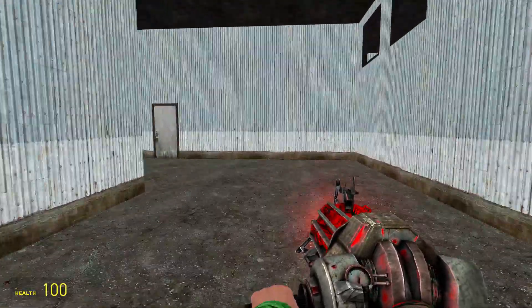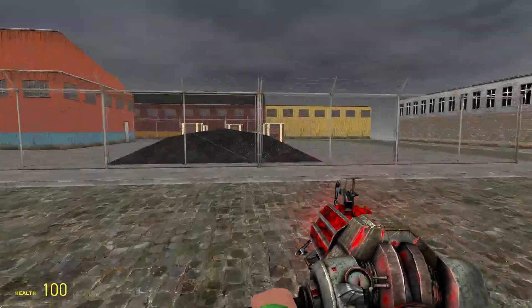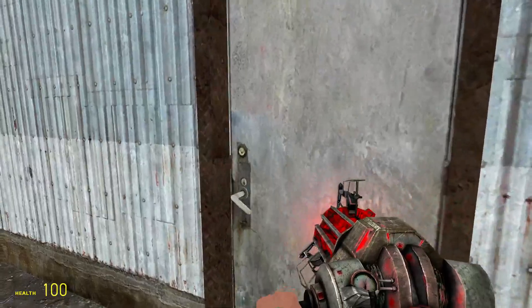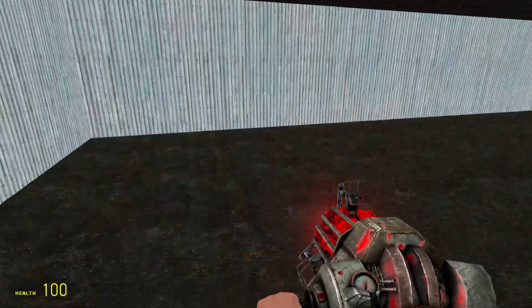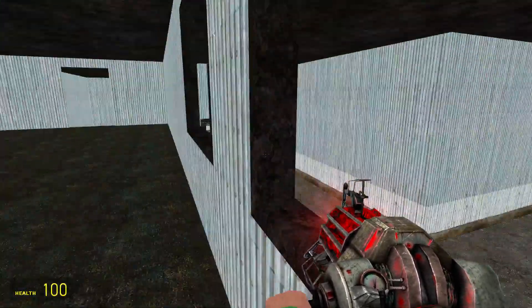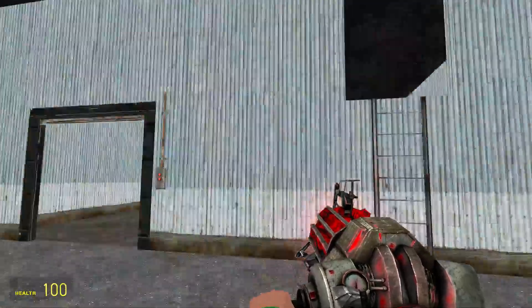The garage — you have a way that goes like this around, and then another garage. To the left we have a door over here that goes to a small room, and then a ladder that goes up to a second floor up here which overlooks this area, and then you can go back down over here.